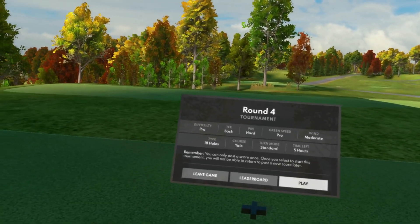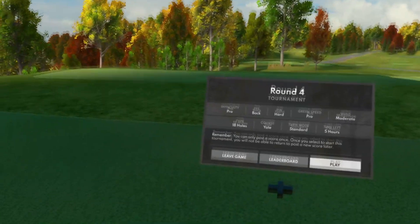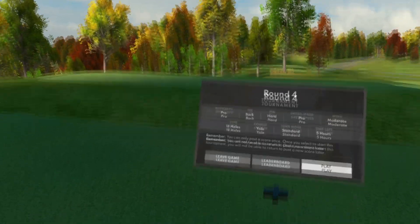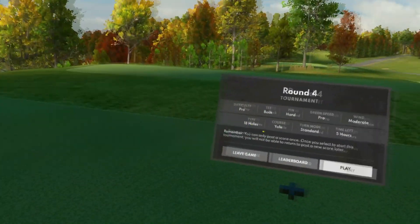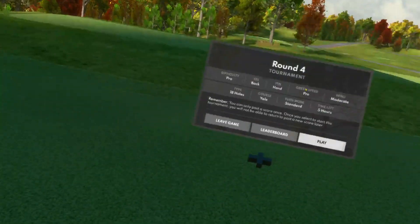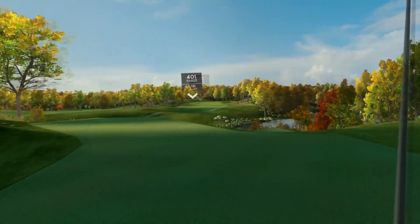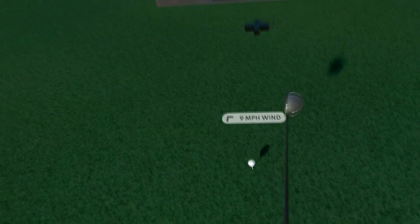Yo guys, 2K3 here, welcome to the fourth round of the Golf Plus Grand Tour presented by AL 25027. This is certainly a way to end the final round. We're at the Yale course, which is a tricky course to begin with — playing off the back black tees, hard pin locations, pro green speeds, moderate winds. That is going to be a heck of a time. First hole, par 4, playing 401 yards, we do get some nice wind to help us a bit.